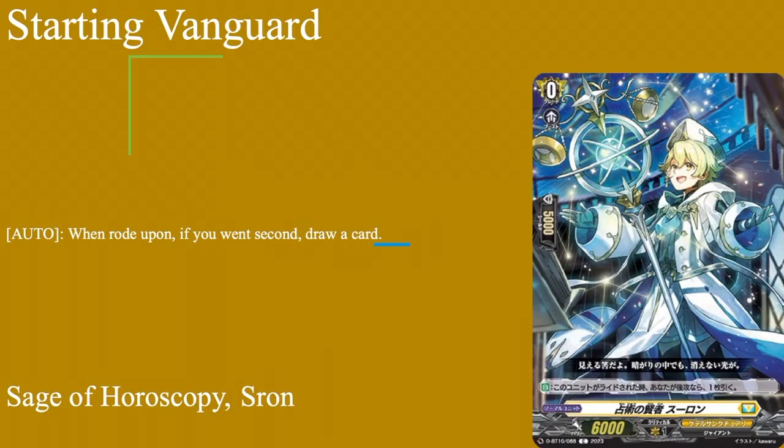First up we have our starter: Sage of Horoscopy Siren, grade zero boost, 5k shield, 6k base. Auto retop - for one, second draw card. Standard starter spot, but you get a free draw if you win second. The art looks really cool - he has this smile of an innocent child with a blue orb. One of Siren in the ride deck.